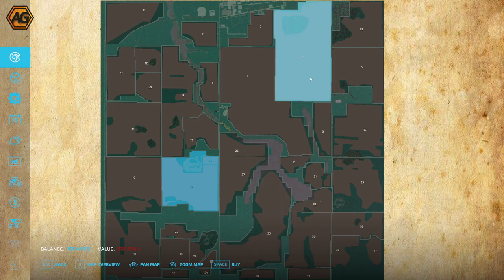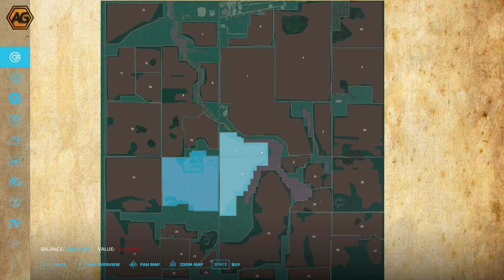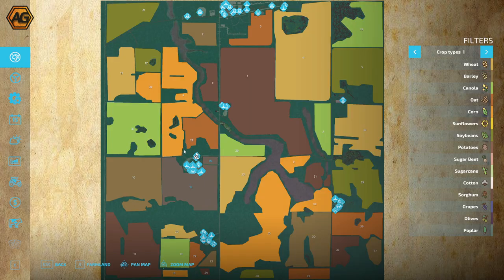That's $285,000 for the starting property. Field number one is the largest by value at $745,000. Field 25 comes in at around $520,000, almost $700,000 for field 22. There are some smaller ones around $100,000 and $90,000, and some fields that come as packages — 26 and 27 together, 37 and 38 together for $300,000. There are 38 numbered fields on the map.